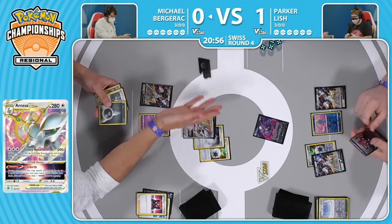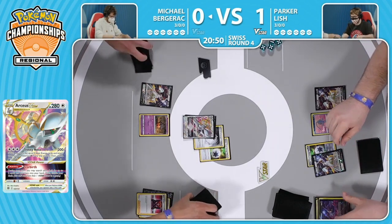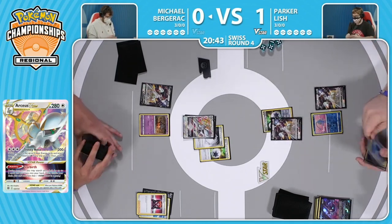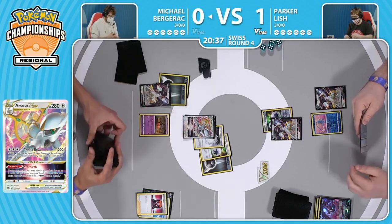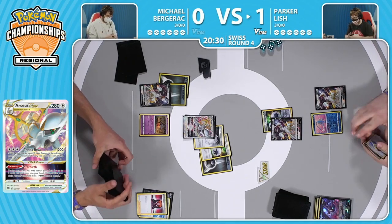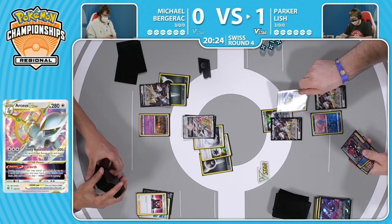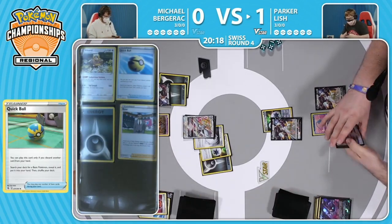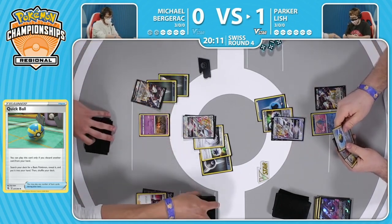Now the pieces are all in place - there's the Boss's Orders bringing up the Crobat V. If you're going to get a KO, if you're going to start softening up one of these Pokemon, you want the one that's worth two prizes. There is that attack - 200 damage thanks to that Powerful Colorless Energy. That's also one of the reasons Crobat V has sort of fallen out of favor: even though it has that powerful draw ability, it's so easy to snipe it up with Boss's Orders, with Trinity Nova, the Trinity Charges making it so these big attacks happen a lot faster across a wider variety of decks.